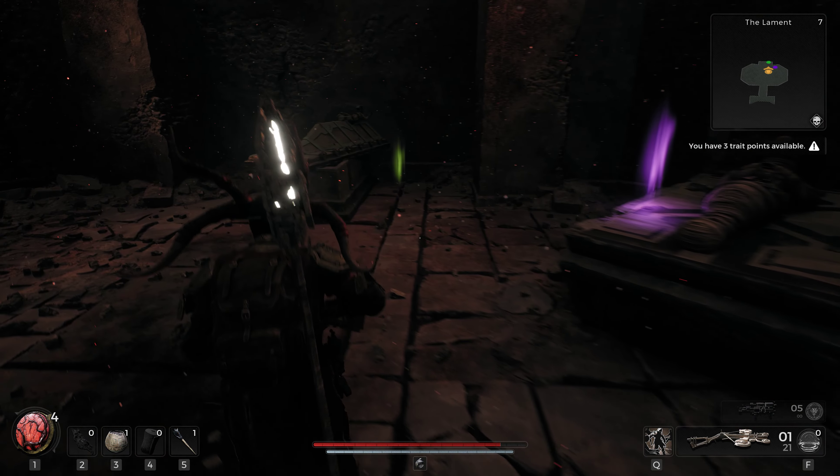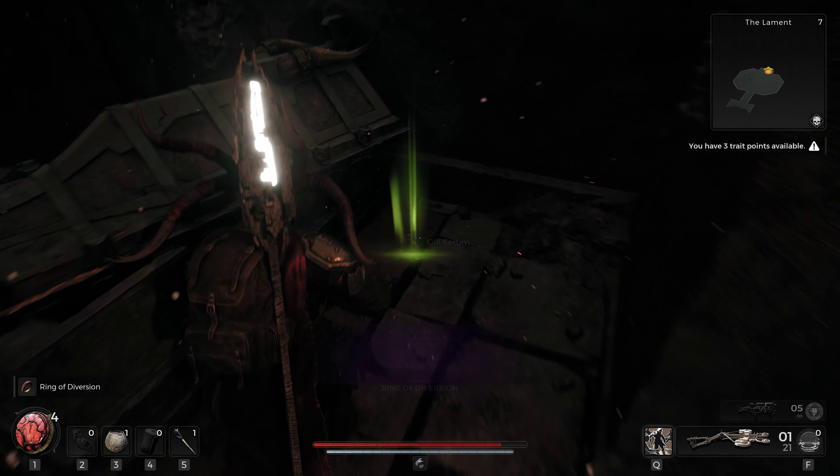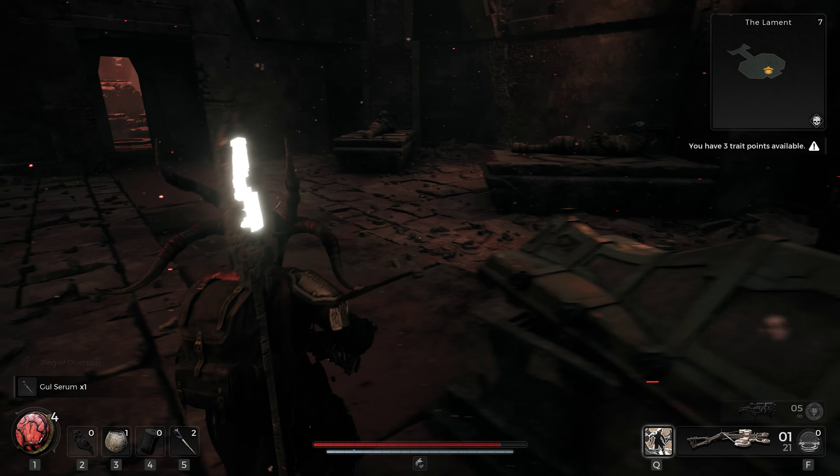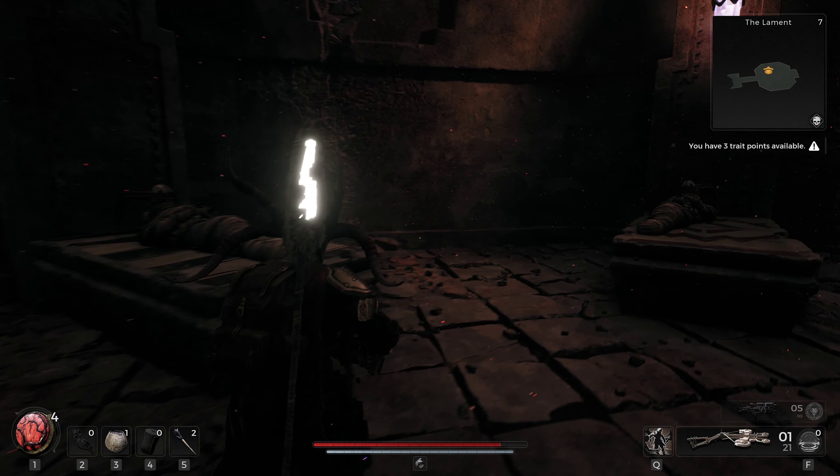After you get to the end, you will find the Ring of Diversion and Ghoul Serum. And for the Lodestone Crown, you need to go through the Hidden Passage, like I did. Next, I will show you the preview of the Crown.